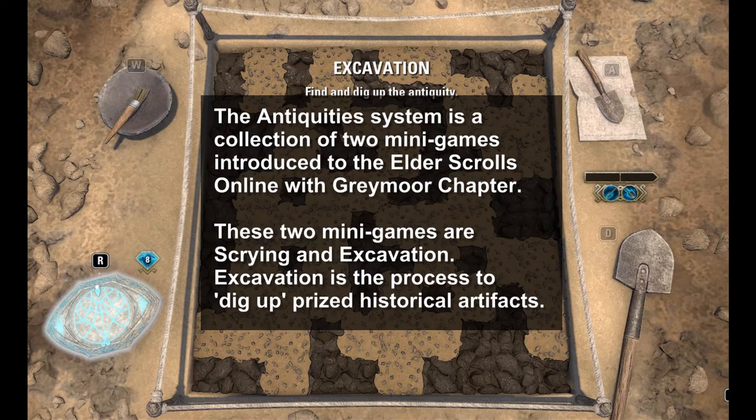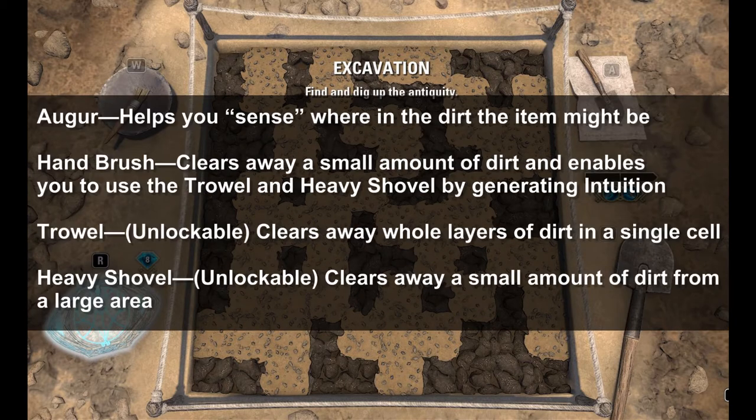Excavation is the process to dig up Tamriel's historical artifacts. There are two types of tools: a sensing tool and digging tools. The auger is like ground-penetrating radar, which can detect objects and how far away they are in the dirt.